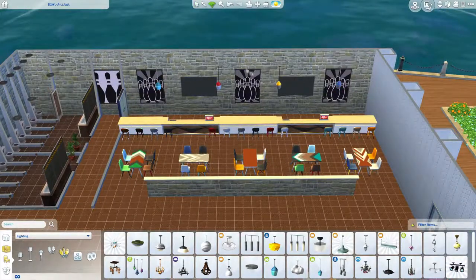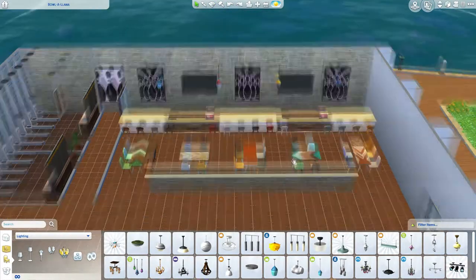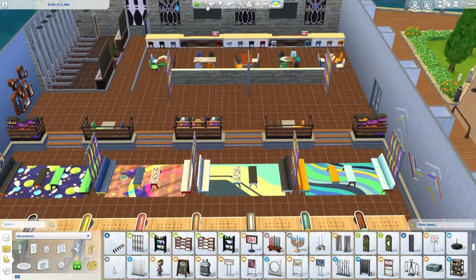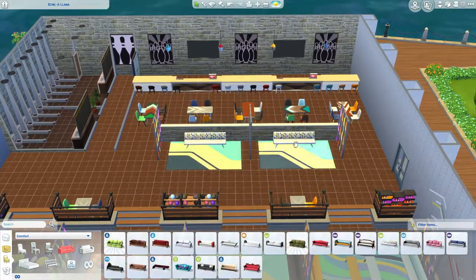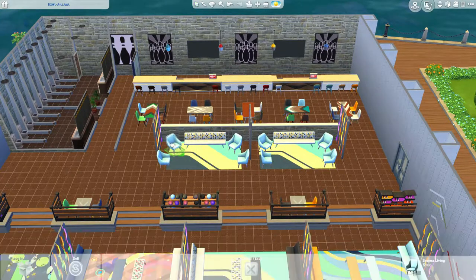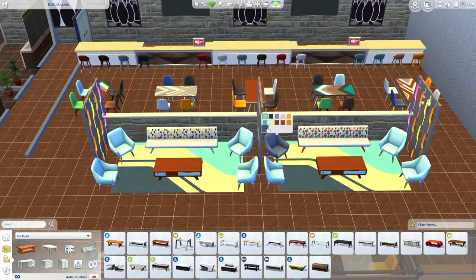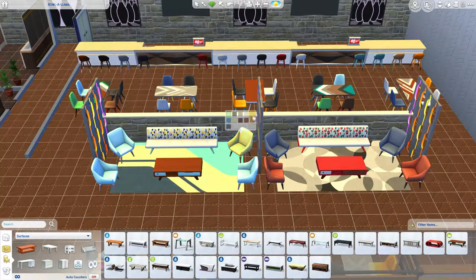I color coordinated the furniture to the lane — so if you're in the pink seating area, you're in the pink lane; if you're in the orange seating area, your lane is orange. I thought it was just fun. If there was someone working here, they would say, 'Oh, you're in the blue lane.' I'm just weird like that, but I love to color coordinate everything.